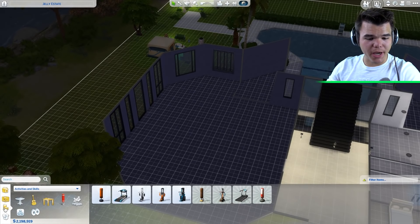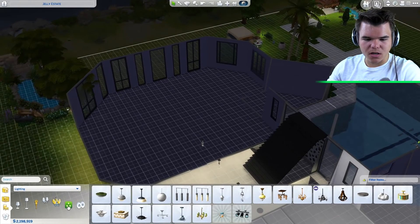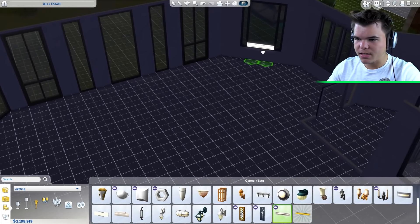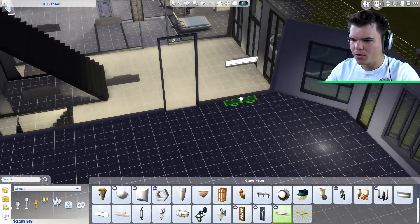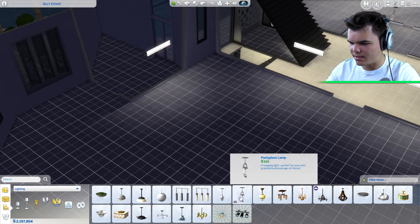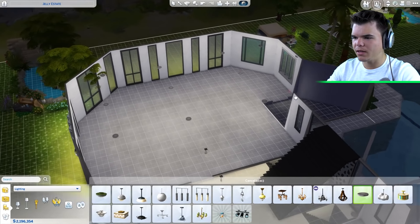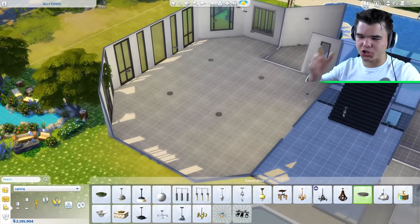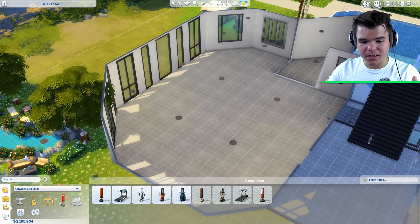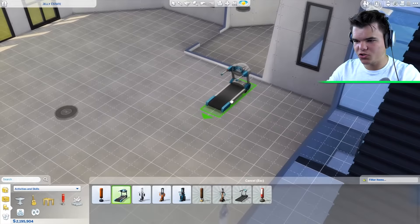Next up we've got the fitness room, aka the gym, aka where you get buffed. This is a room where you need a lot of lighting, a lot of good lighting. There are these things called portals of light, but unfortunately we have so many windows we can't actually put them down anywhere. I guess we're just going to have to put a whole bunch of ceiling lights down here. That's actually quite good - a beautifully lit room.